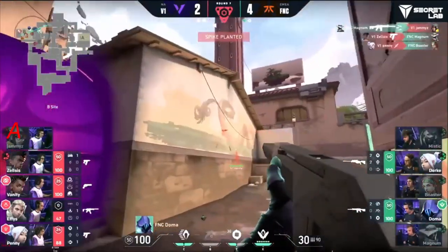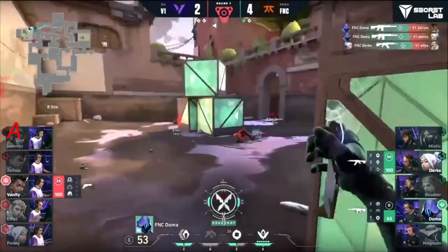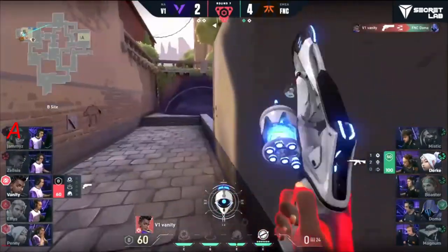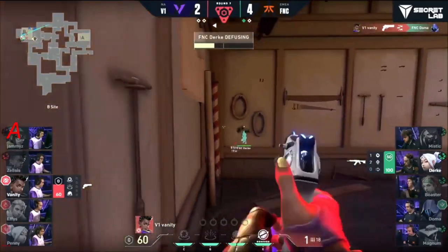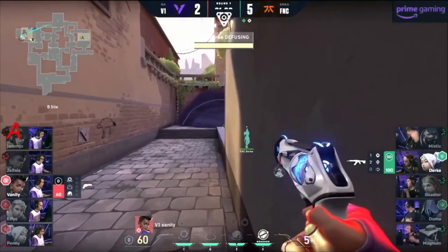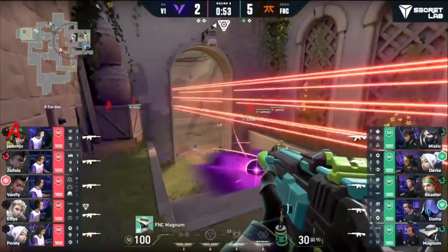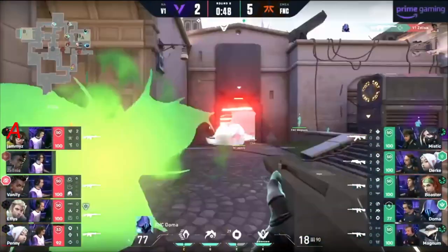V1 on the lighter purchase — on site. Magnum does not care, going to put his body on the line. Doesn't get much for it though — a 2-for-1, a 3-for-1 trade. V1 finding value. Doma and Durka quickly pulling this back from the brink as Vanity called upon to save V1 again. Great shot on Doma — lining up against Durka. He's going to have to swing on this now.